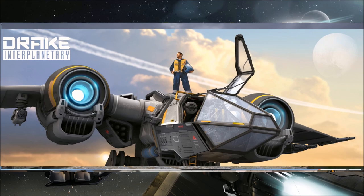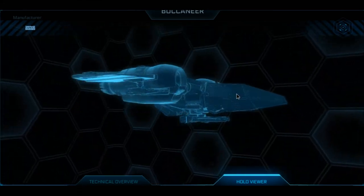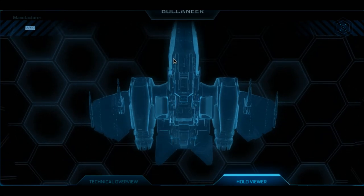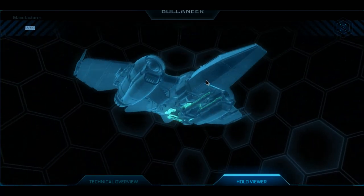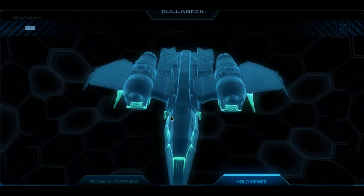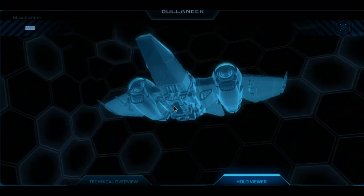Right now you can buy the concept pre-sale of it for $110. But let's go ahead and take a look at it a little bit more in-depth here. This is available on the website at RobertsSpaceIndustries.com — this is the holo viewer, so they have it framed out in-game. One of the interesting things that I like to see is that there are five hard points on it, which we'll go over here in a second, but it's just a really pretty ship and it's got that rugged feel.